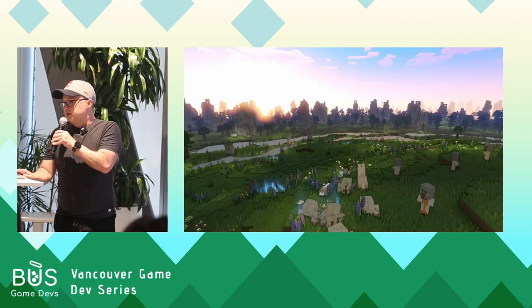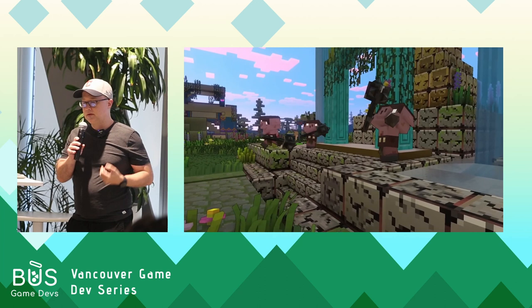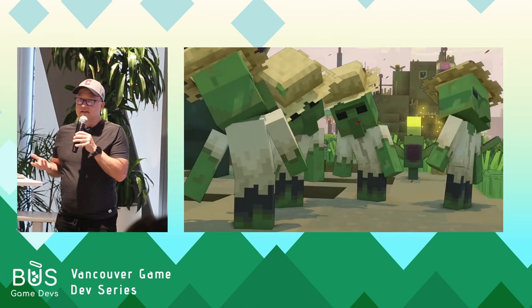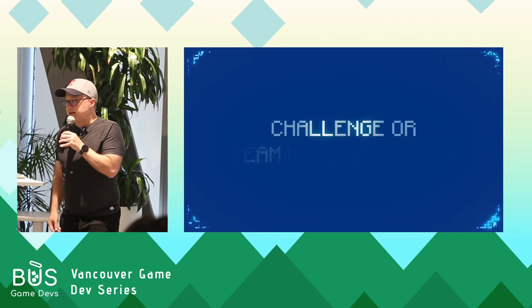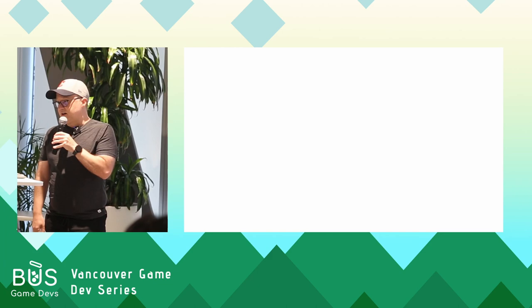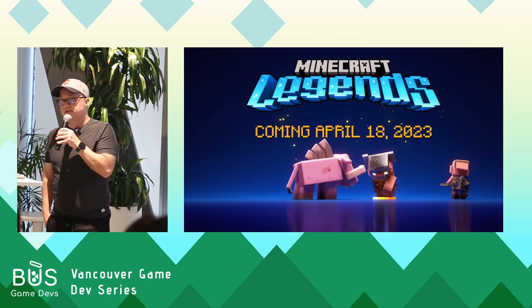If you're not familiar with Legends, it's an action strategy game developed in conjunction with Mojang, the original creators of Minecraft. In this game, you're brought to a version of the overworld that could be before the original game. It's a gentle, peaceful land — there's no war until the piglins invade. You're the hero, brought there to inspire the inhabitants and command them in battles to victory. Five years ago, I joined BBI to work on this project, and I was super excited to work on something as megalithic as Minecraft — over 140 million active players, over 600 million copies sold since 2011.